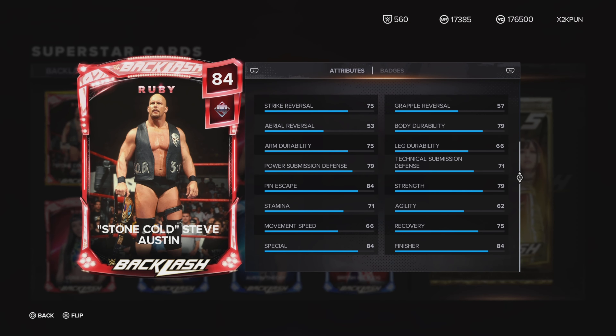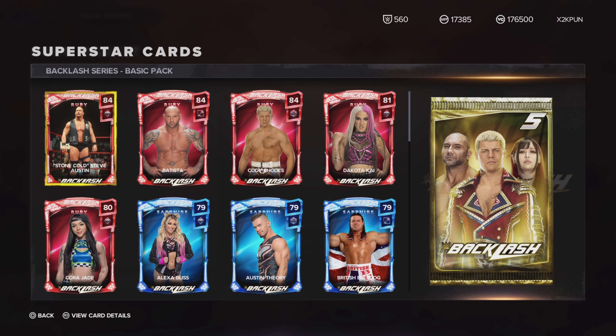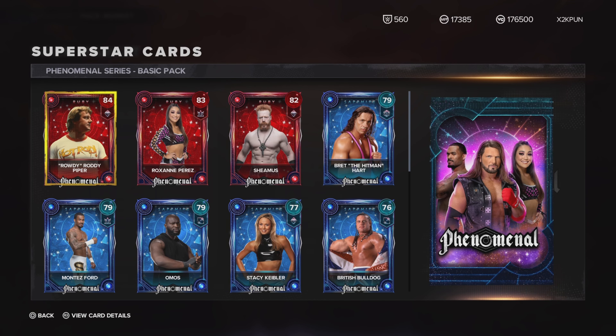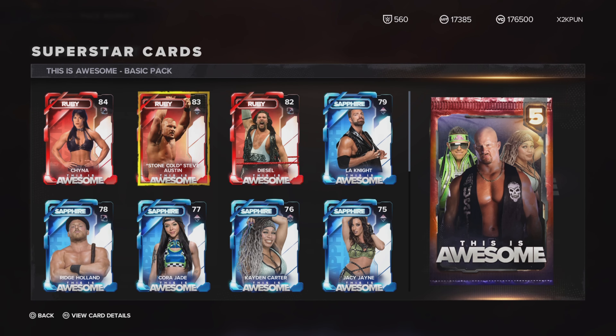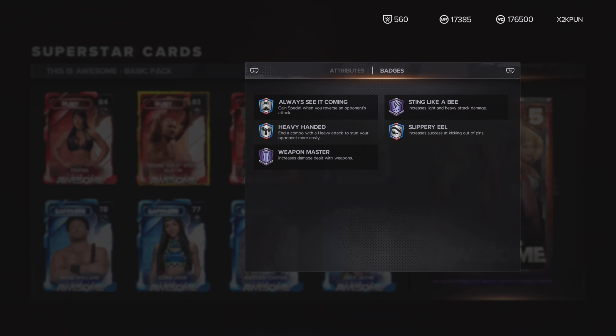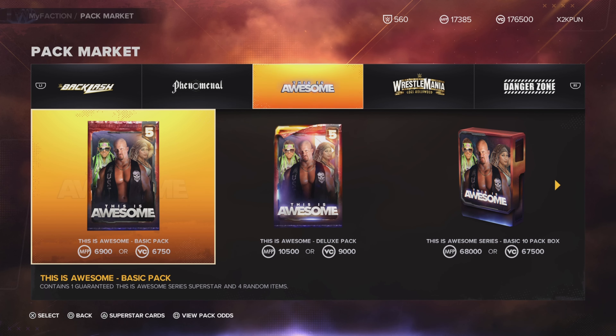You got Stone Cold Steve Austin — he's gonna be good, 84 finisher, 84 special, Sting Like a B on Legendary, the highest tier. Okay, he's gonna be a good card. But did we not just get a Stone Cold Steve Austin? There's a Ruby Stone Cold Steve Austin here, and we already have a Ruby Stone Cold Steve Austin — in the new Backlash he has it on Amethyst, one tier lower. It's Stone Cold and it's a Ruby — we already got this two promos before.